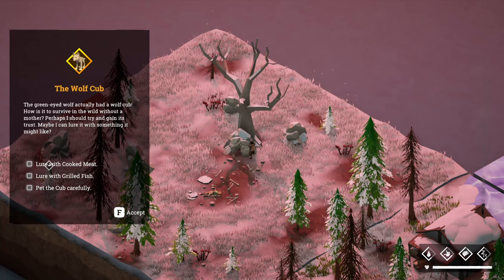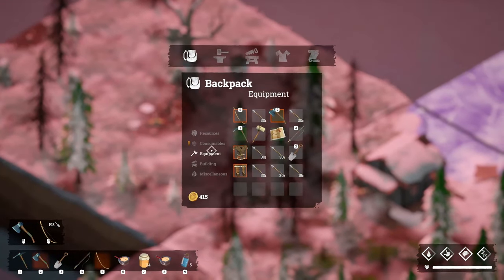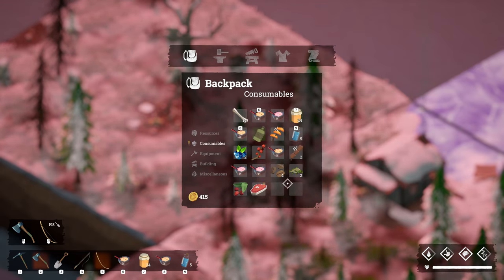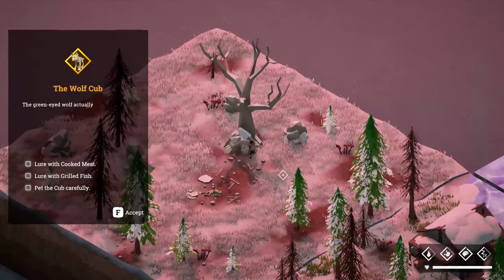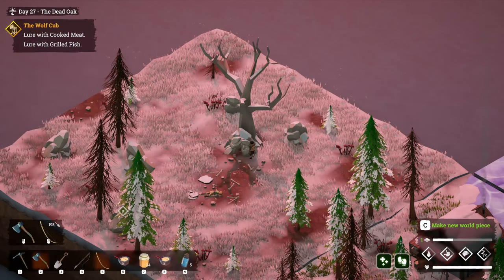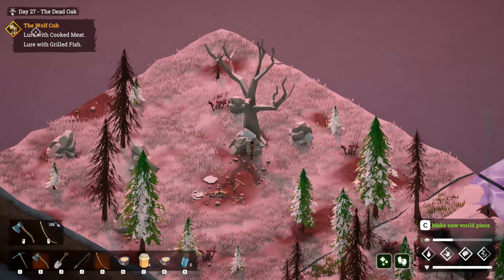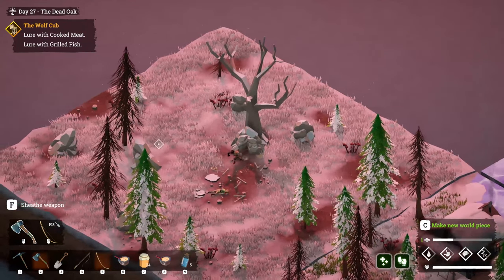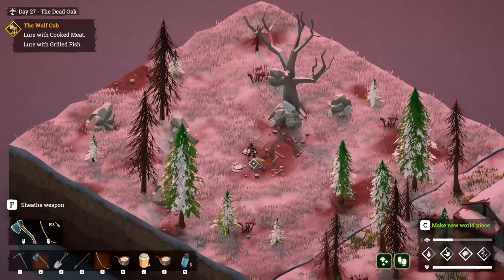Options are: pet the cub, lure it with cooked meat, or lure it with grilled fish. Do I have a fish? I know I had one. I don't think I have it unless I can give it a skewer — I can try. Lure with cooked meat — what is all this stuff? Oh, I see — we're going to have to get rid of this guy.